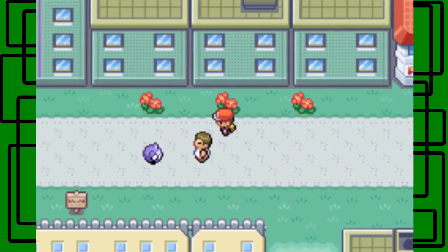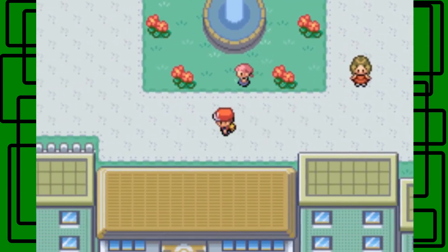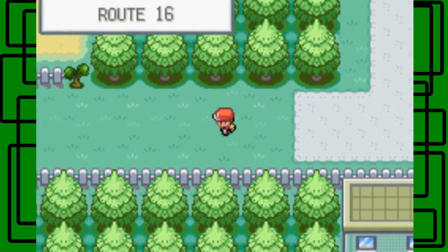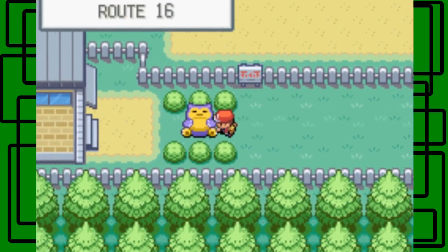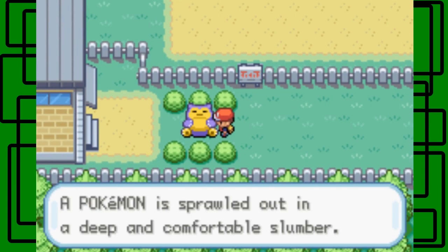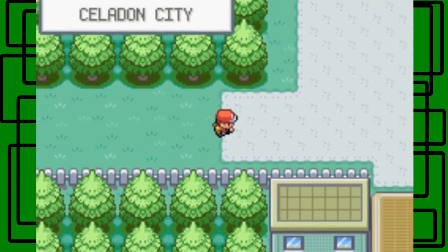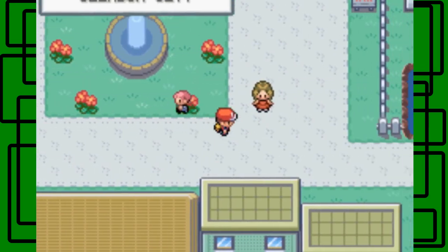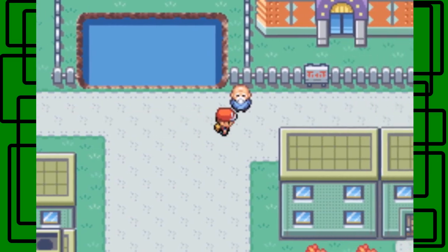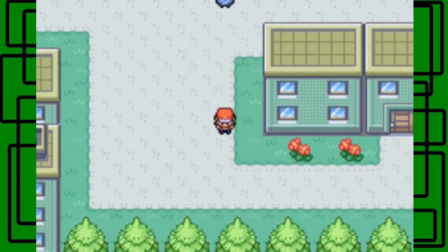Okay, so we're back. Next I want to show off the second Snorlax that people were talking about — it's west of Celadon City on Route 16. A Pokémon is sprawled out in a deep and comfortable slumber. That's our second Snorlax. There are only two Snorlax in the Kanto region. You want to catch both of them — they're really cool. I've used one on my team before and it makes a great Pokémon, though I won't be using one this playthrough.